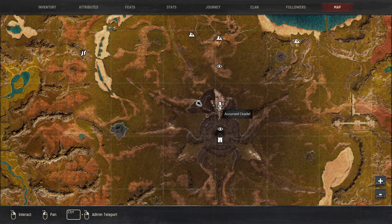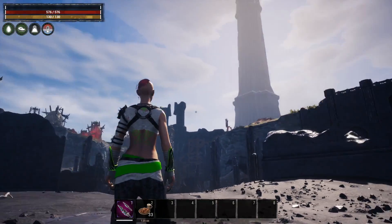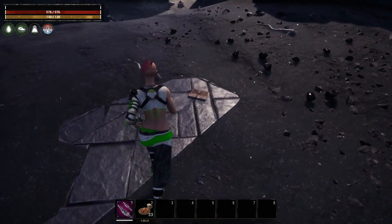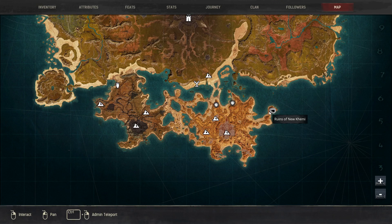The next one on our list is just outside the Accursed Citadel. This is the area of broken down buildings — you can see where I'm at in regards to the tower. The book is just laying out here in the open, and when we interact with that we learn Eat for our animals.